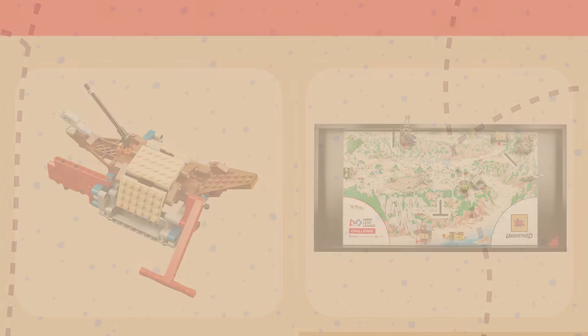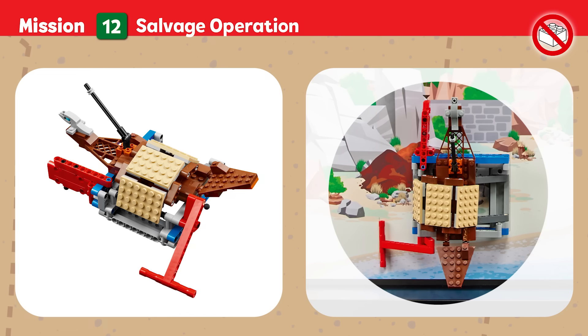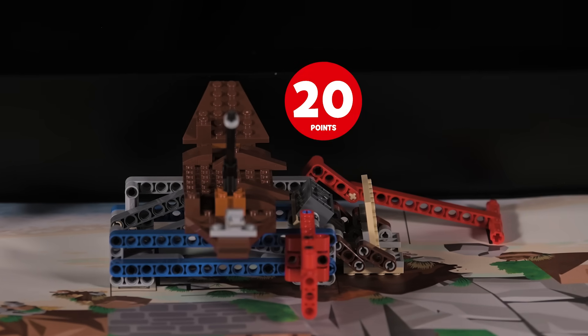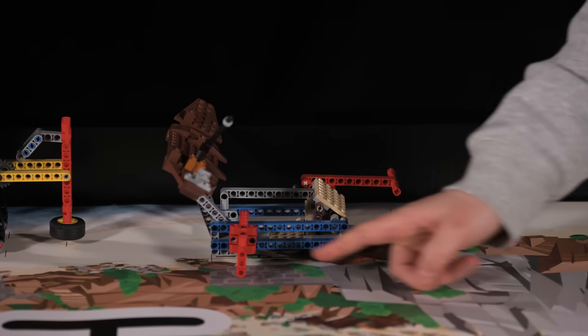Mission Twelve — Salvage Operation: An ancient ship discovered at the beach is at risk of further decay. Excavate the vessel without damaging its delicate structure. Score if the sand is completely cleared, and if the ship is completely raised.